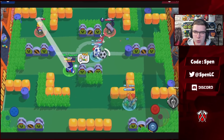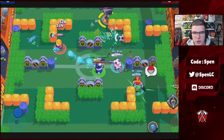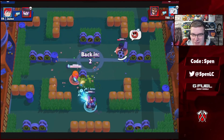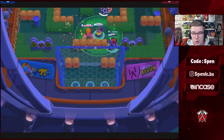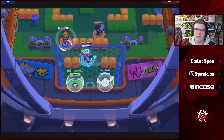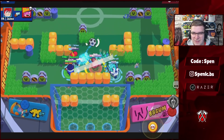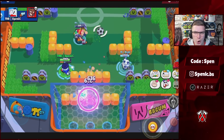Next up we have Lou. It's a super simple one — Super Cool star power is by far the best, enabling you to freeze opponents a lot easier, especially if they get stuck in your super. It's really good to cycle those supers. His new gadget in combination with Super Cool makes for amazing synergy — you can just keep cycling your supers over and over again.